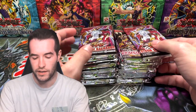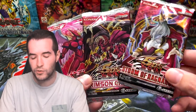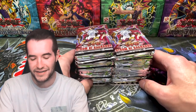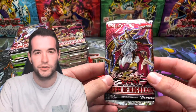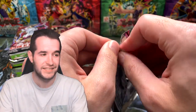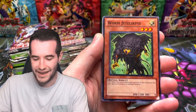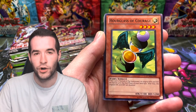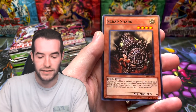Strike of Neos - we do not see that often. We've opened some Crimson Crisis and a lot of Storm of Ragnarok, but I've never pulled the Odin ghost rare. We're pulling every single ghost rare at some point. There are 30 packs in here - 10 packs of each set: Crimson Crisis, Storm of Ragnarok, and Strike of Neos. We are going to get the Air Neos - that would be absolutely insane, one of the craziest pulls possible.